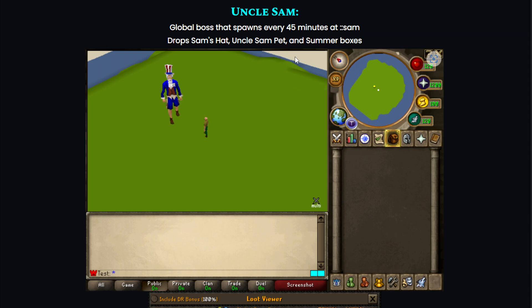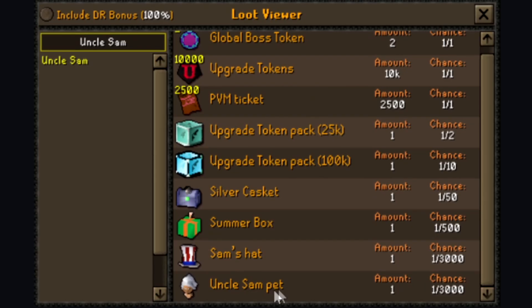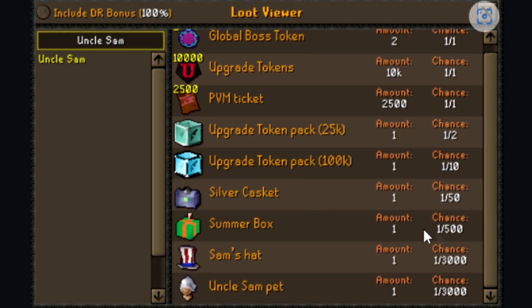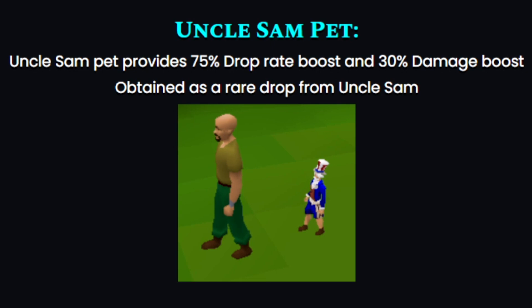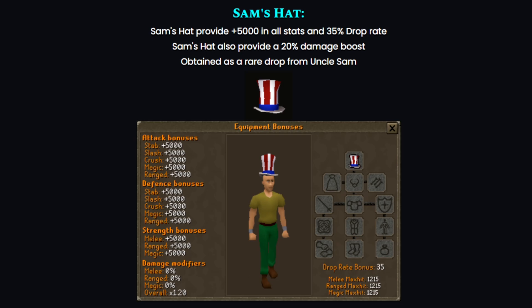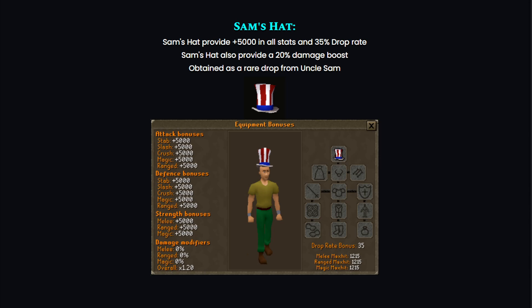The global boss Uncle Sam spawns every 45 minutes at ::sam and drops Sam's Hat, the Uncle Sam pet, and summer boxes. The Uncle Sam pet and hat are very rare at 1 in 3,000, though there are other nice rewards like the summer box at 1 in 500. The Uncle Sam pet provides a 75% drop rate boost and 30% damage boost. Sam's Hat provides +5,000 in all stats, a 35% drop rate, and a 20% damage boost.